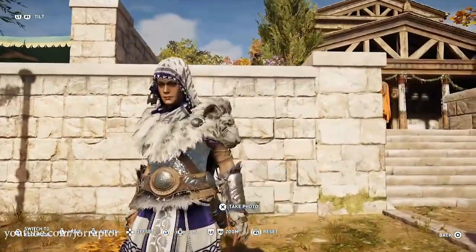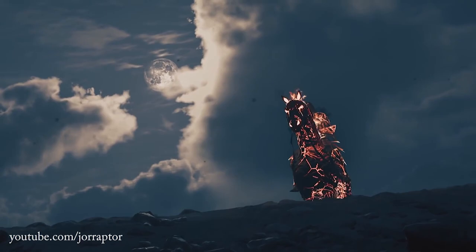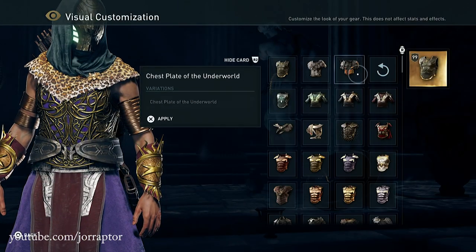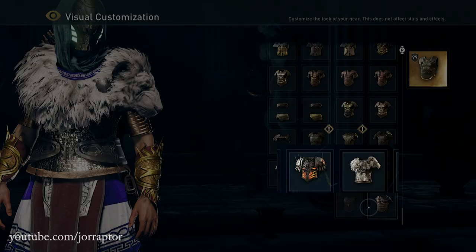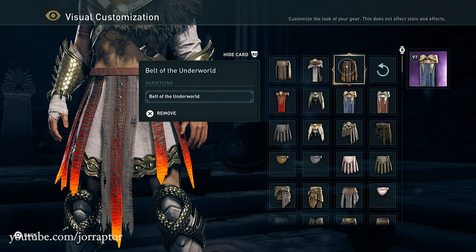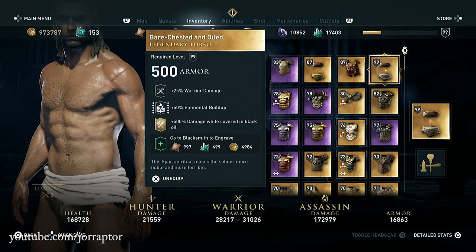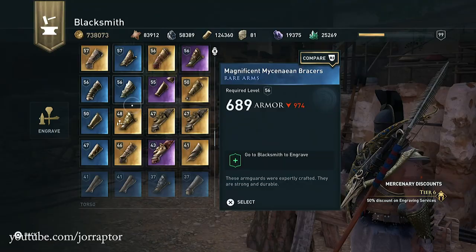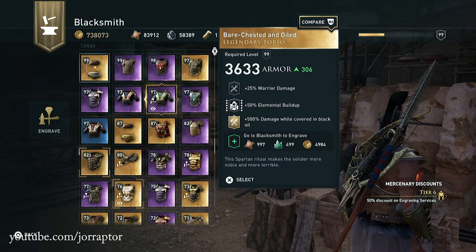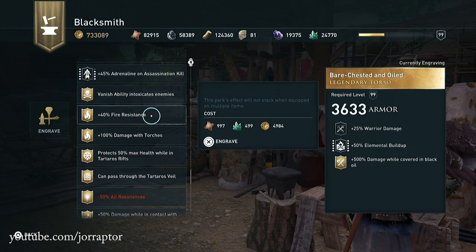For some people the Nami and Lion set and the Underworld set would not appear in the visual customization window, while for me they were always there. What's happened now is that you see them two times in this menu — at the top and also all the way at the bottom. I think it fixed it for people who couldn't see them, but people like me who didn't have this issue now see these items twice. If you have the bare-chested and oiled armor set from the blacksmith — which gives extra damage while covered in oil — you can now finally engrave and upgrade it, which wasn't possible before due to a bug. Ubisoft has now fixed it.